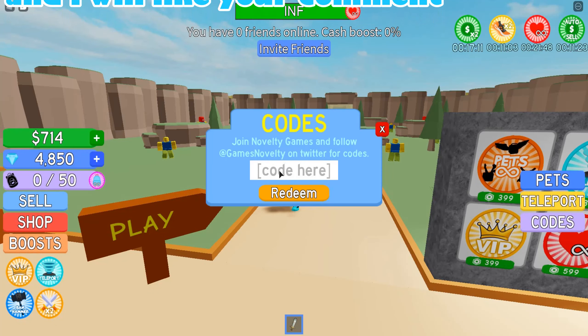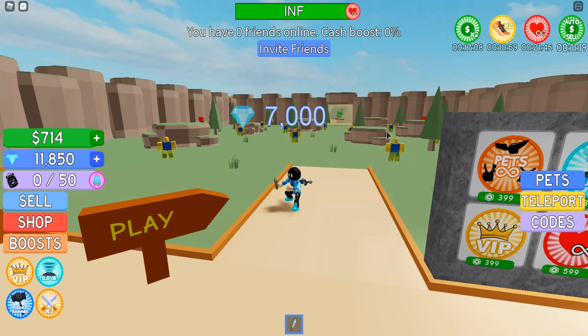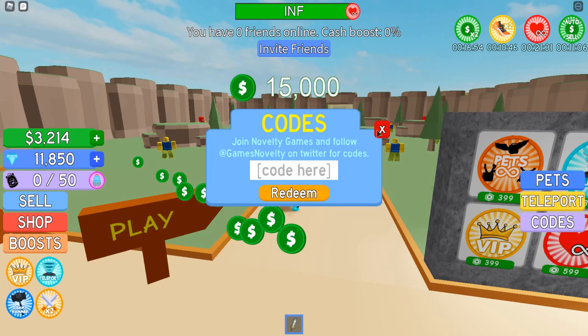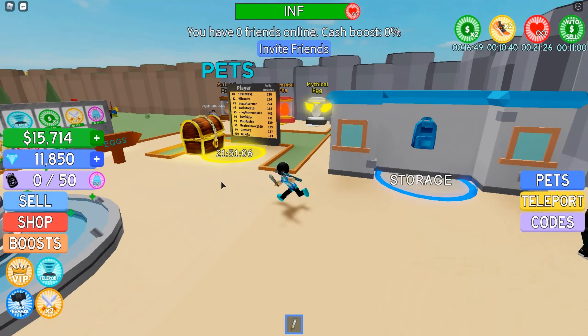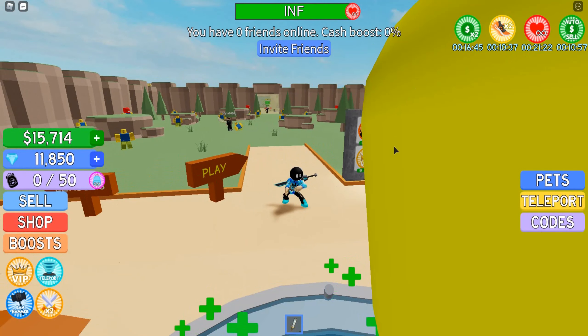And then 7K — the K is capital, of course; all of these have capitals. That one gives you 7K cash. BIG CASH is also another code, everything in capitals, and that one gives you a lot of cash, because usually you only get like 50 cash for everything unless you have a boost from the codes.